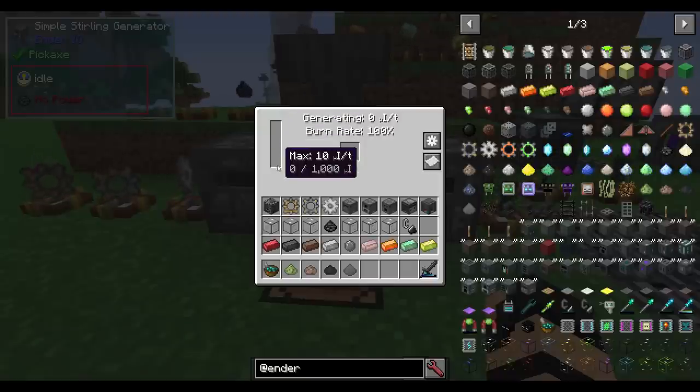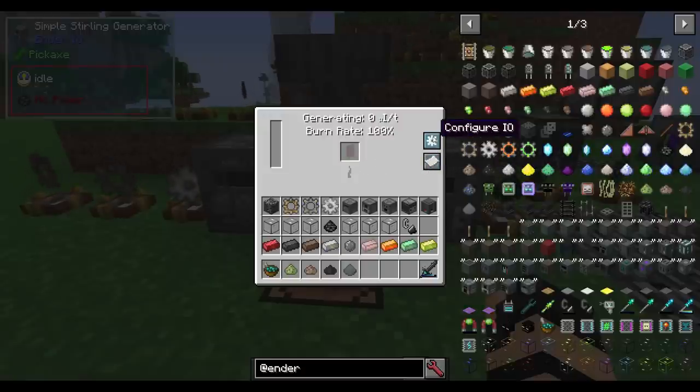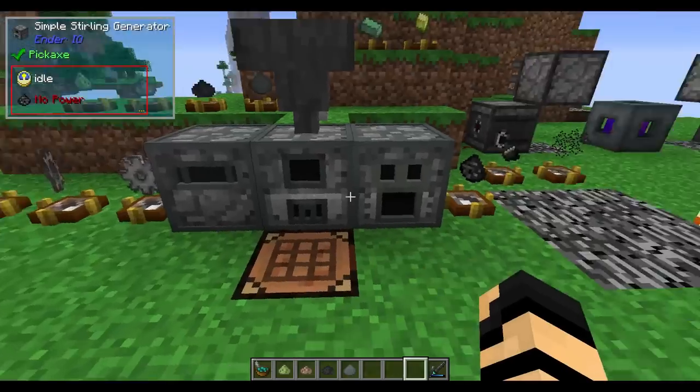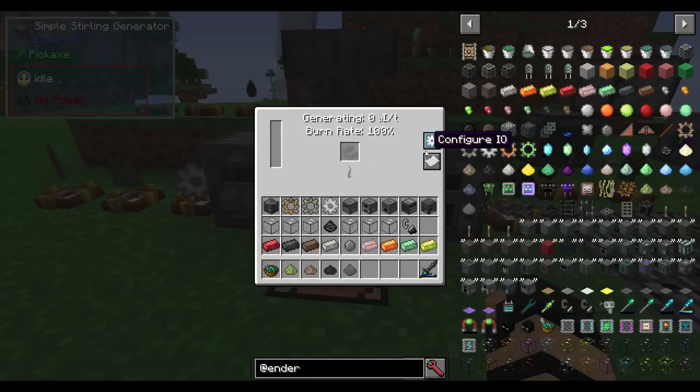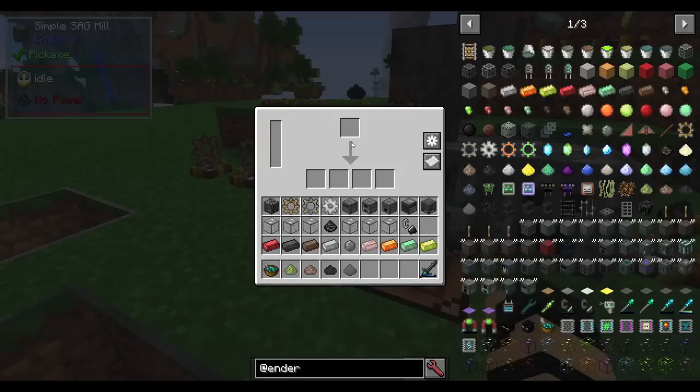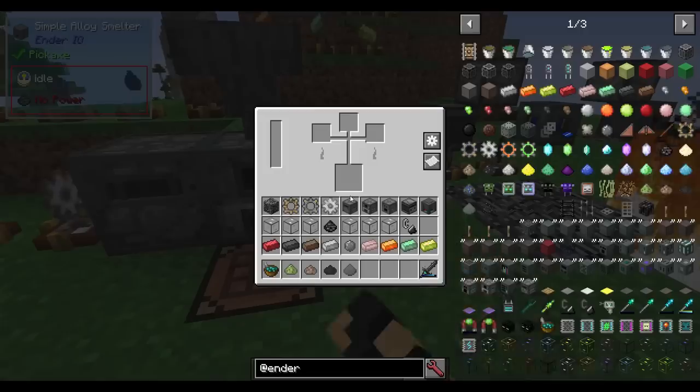It uses Micro Infinity instead. For every one Micro Infinity, that's about 2 RF, more or less — kind of like EU, kind of like Tesla. It's got its own thing going on. It actually has little rotating blocks going on inside. All the simple machines have similar functionality — they all have a bar on the left, a couple buttons on the right, and some content in the middle dependent upon the machine type.